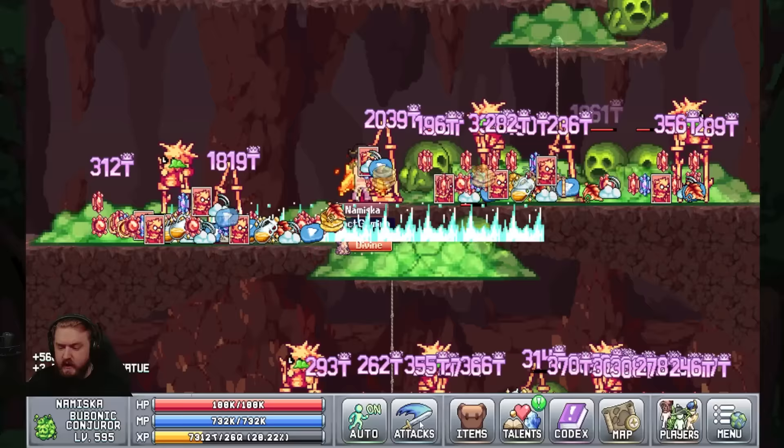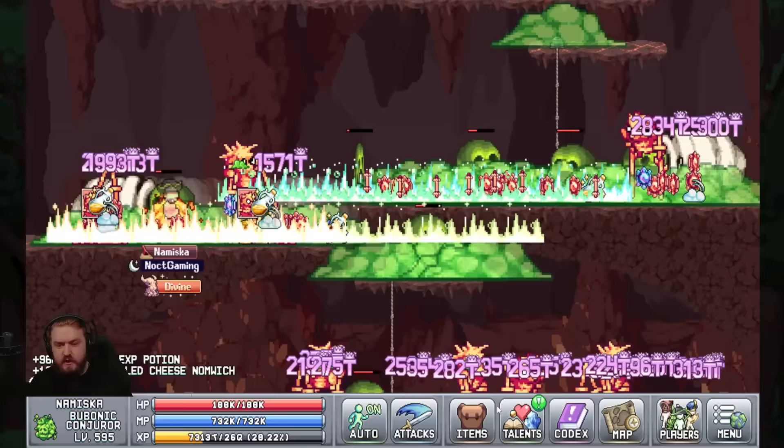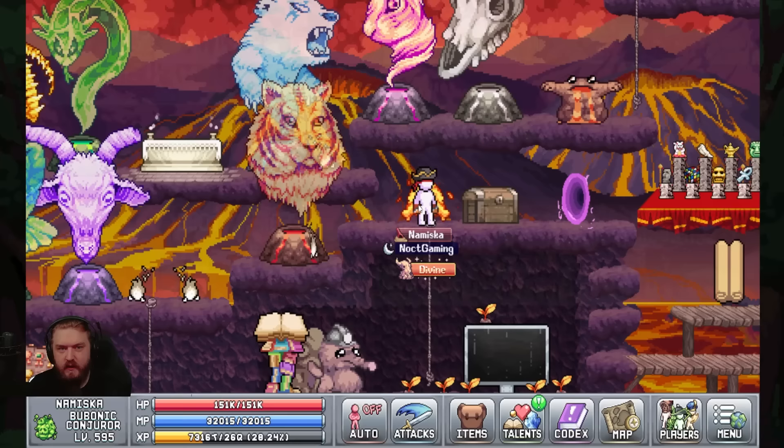The next benefit is going to be pushing through the new world. With World 6 out right now, everybody's rushing to get through these mobs, generating more money, getting new mob drops, increasing the number of green stacks that you have, and using the Bubonic Conjurer is one of the best and most efficient ways to get through the new worlds.